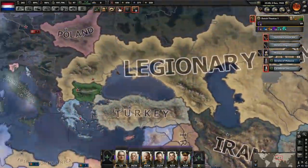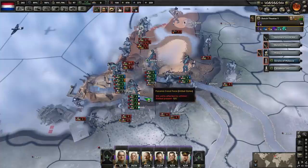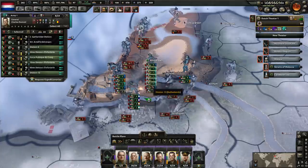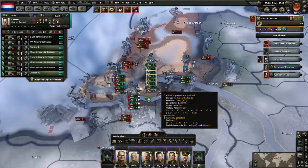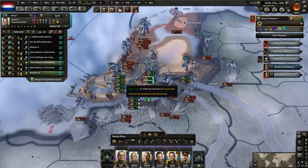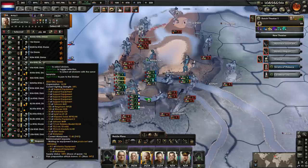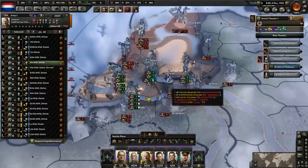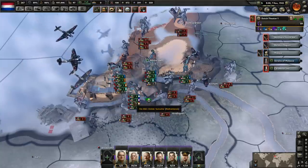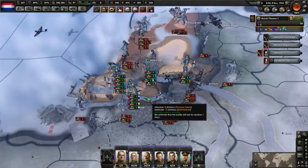Let's dip over here and see how things are going, maybe adjust where our units are. They're focusing on attacking there, so it's probably a good idea to give them a few more divisions. Let's move like two of these guys down here, and also move a couple of divisions from here as well. Make sure we hold Rotterdam, since they're not really attacking the other provinces at this moment. Rotterdam seems to be the focus. We don't want to lose Rotterdam — this is where our port is.